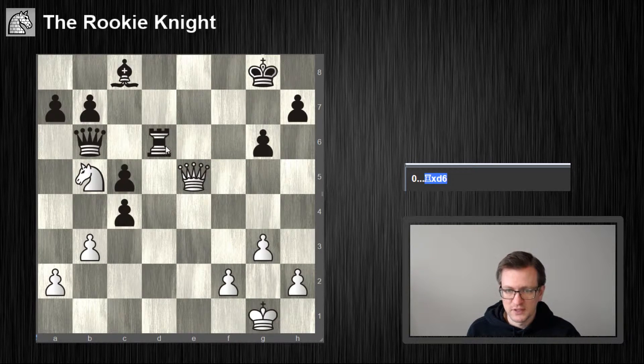Okay, so taking with the queen — he takes back, I take here, and he can take here. Takes back, bishop e6. This doesn't look too good. Taking with the knight — he takes. So taking with the knight attacks the bishop, attacks this pawn.